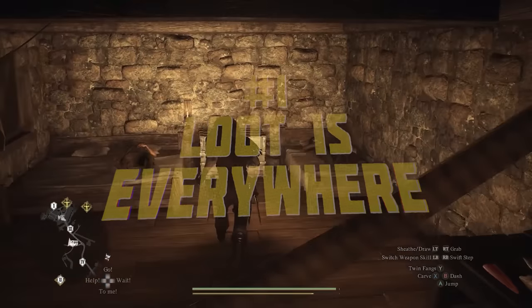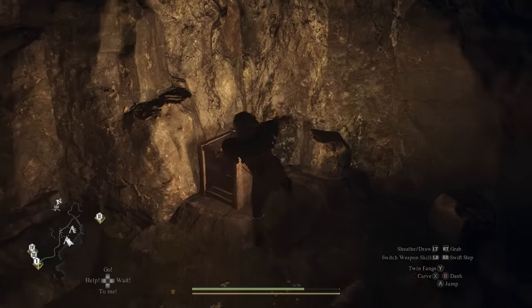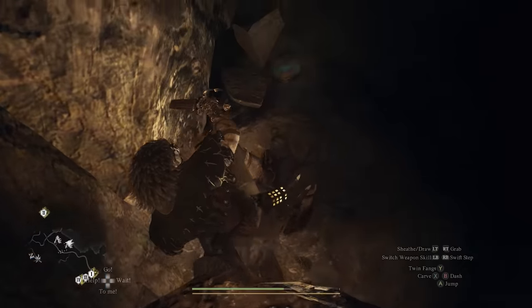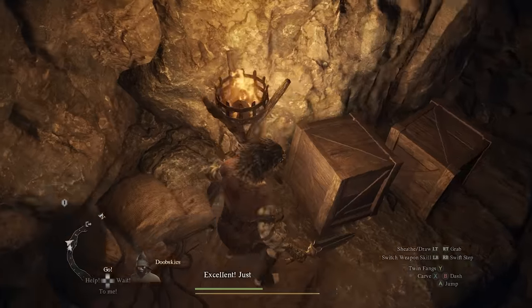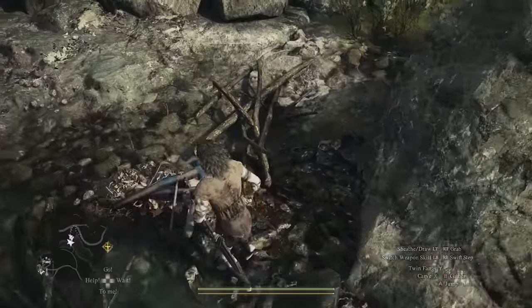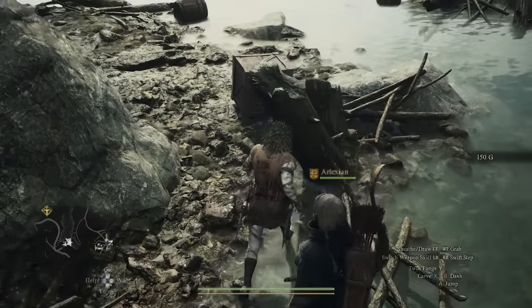If you think there is no loot right in front of you, there is loot. Loot is everywhere in this game. It can be found under objects that you'll have to move away, but there is an additional layer — loot can also be found inside objects that will initially just look like random placeholder objects, but they will in fact have loot inside as you see here. You have to destroy everything in this game, not just enemies — everything — to find hidden loot.